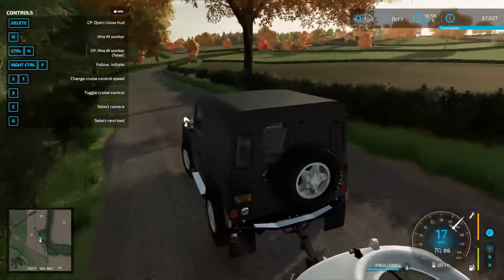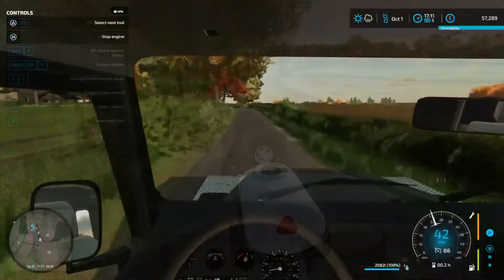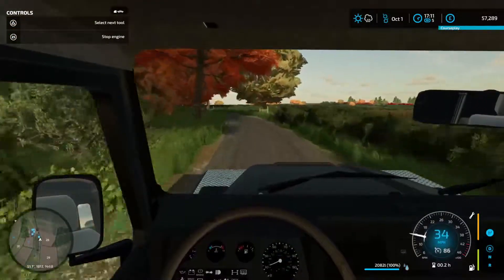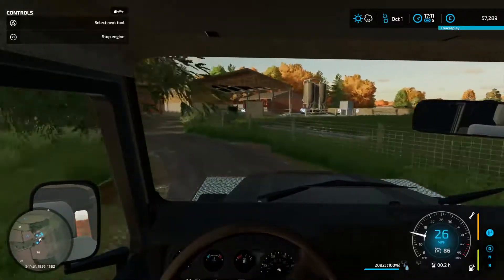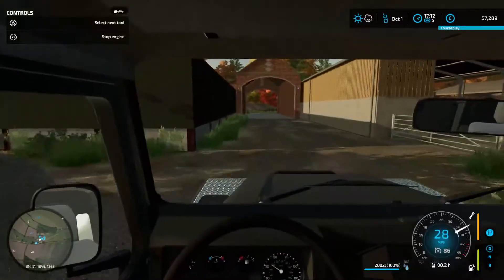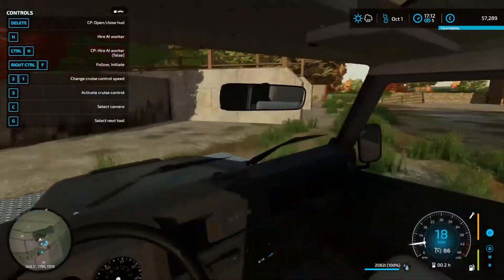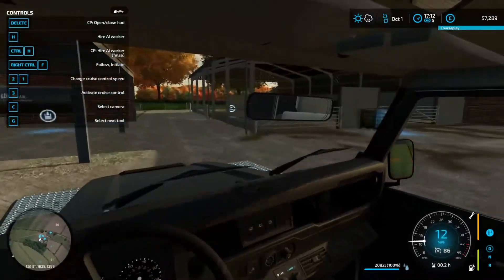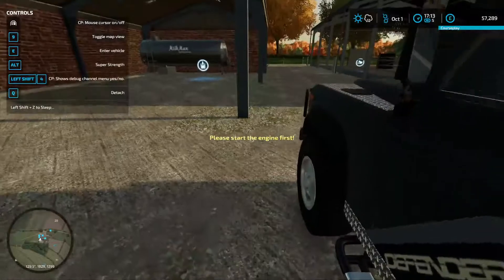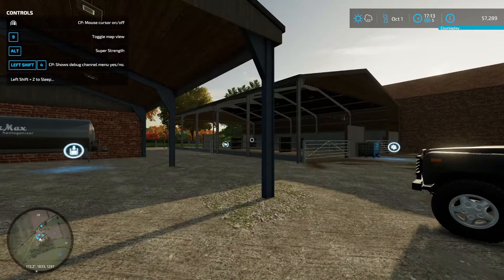Now we'll quickly get back to the farm and I think we'll finish up there. Here we are then — we'll take the trailer round to the back. The car is much slower when it's filled, which makes sense. That's some good realistic physics there. I think we'll just leave him by here — there's no need to go driving everywhere. And then that will be us. Thank you very much for watching everyone, and I will see you again soon. Bye-bye.